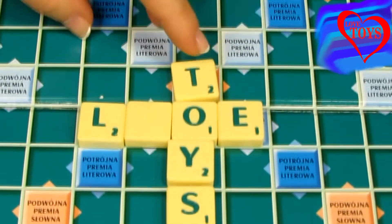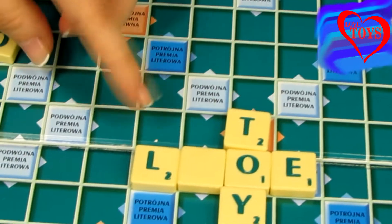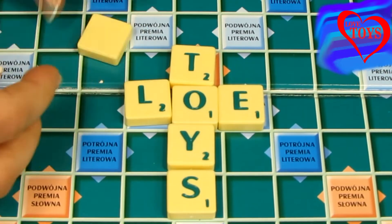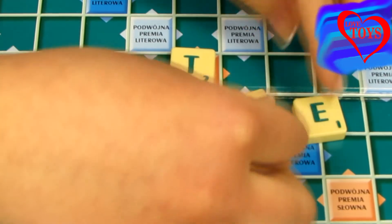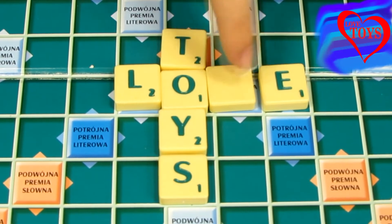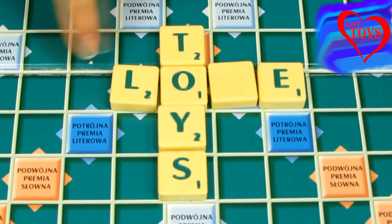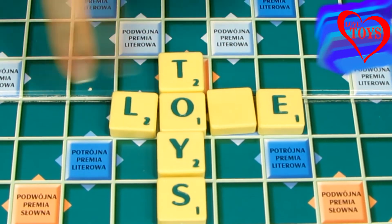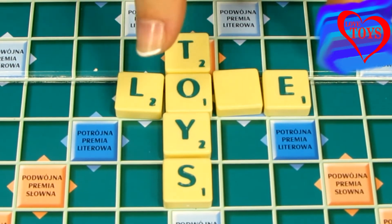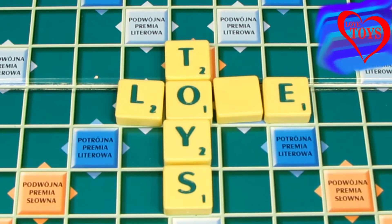This game is mostly about how to put special words on the board. Here, for example, we've already placed two words. The first one is 'loaf' — we can see that we're using a square with no letter, because it can replace any letter we want. This word is placed horizontally, and the other word 'toys' is placed in the vertical way.